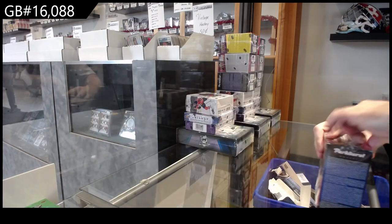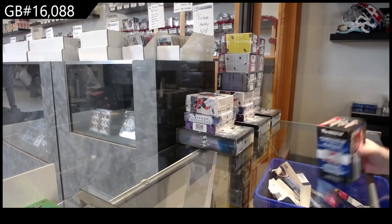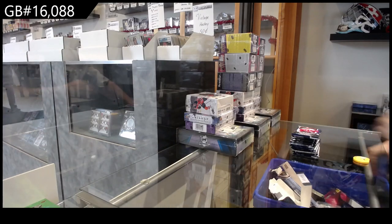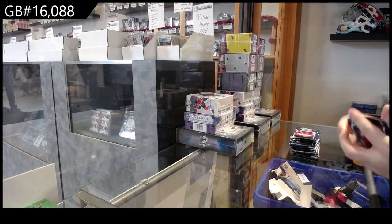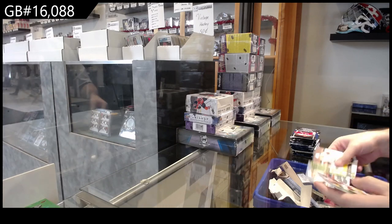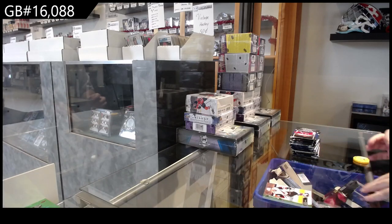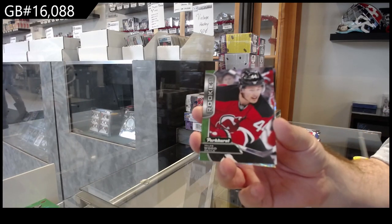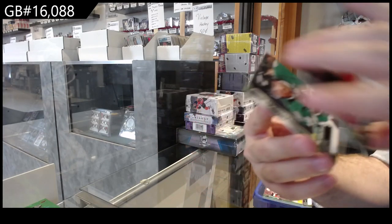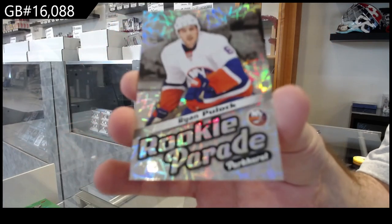Alright, the 16-17 Parkhurst - let's get some good Leaf rookies. We've got a rookie of Miles Wood for the Devils, Stephen Johns for the Stars, and a Parades 2999 pool lock for the Islanders.